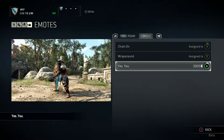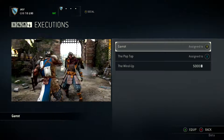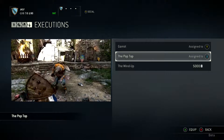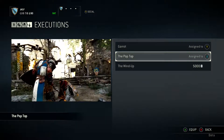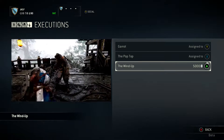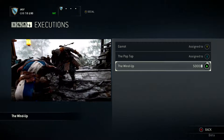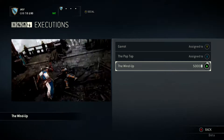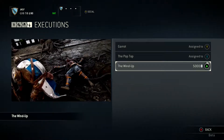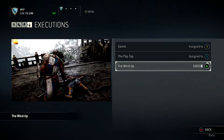Now we're going to look at the executions, which are really cool and again unique to every class. There are three executions for the Conqueror. The first is called Garrett — he's got his mace around the enemy's neck and snaps it. That's quite painful. Next is Pop Top — he hits them on the head, then smacks them with the shield, and there goes the head. Those are quite brutal. And finally, the Wind-Up, which you can purchase with in-game currency — he takes out his foot and swings the mace for a devastating finish. At the end of a fight when you've brought an enemy to minimal health, the game will prompt you to press X or Y to trigger the execution.